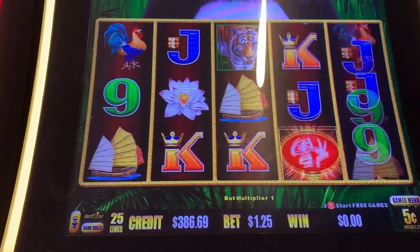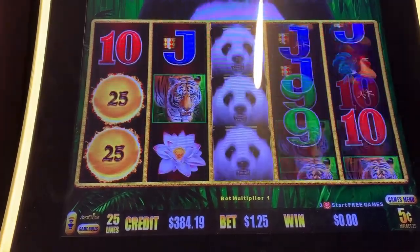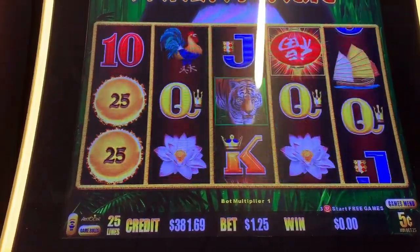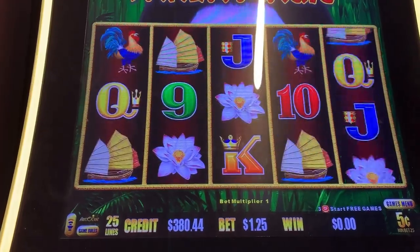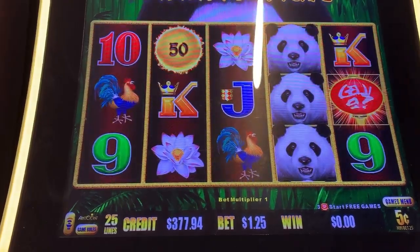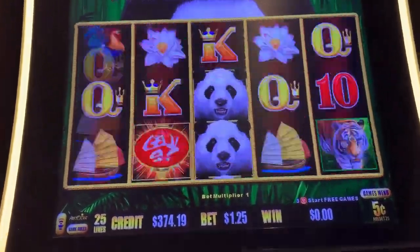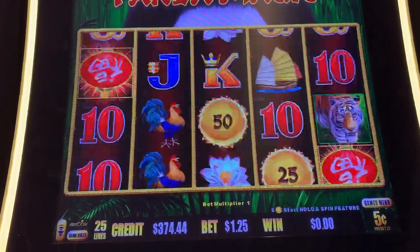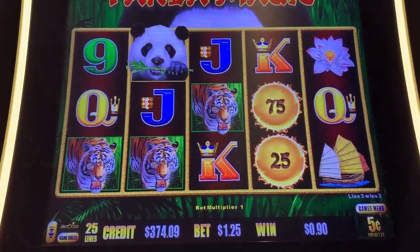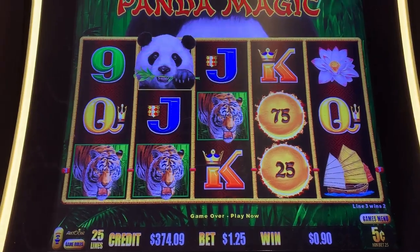I might scoot over to Happy and Prosperous. This has always been my very least favorite out of all the Dragon Links. I'll do five more. Last spin. I'm going to switch to pennies, do a few spins, and then probably move over to the next machine. If not, that was my session on Panda Magic.